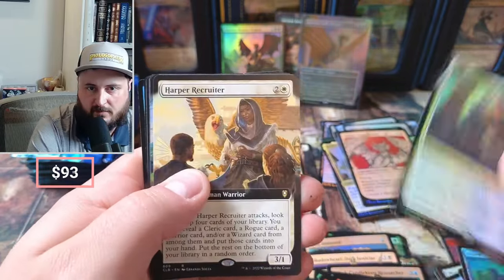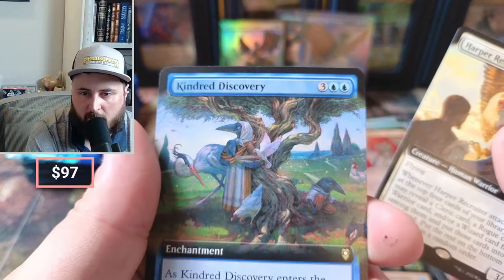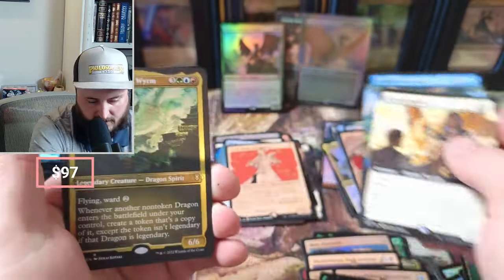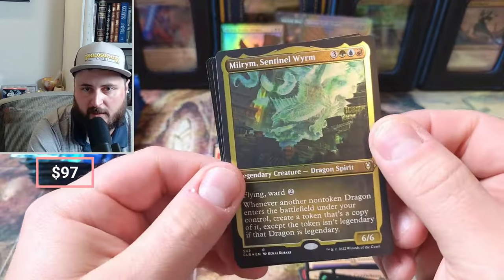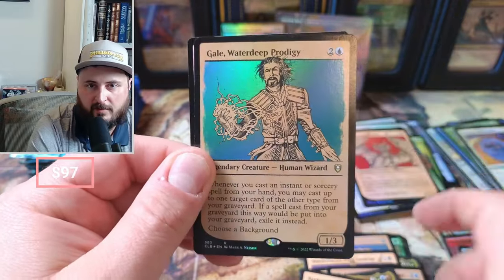Flaming Fist, Council of Four. Kindred Discovery — falling by the minute, but I love the art so much. Miriam — this is one of my commanders, in case you're wondering. Rafael.